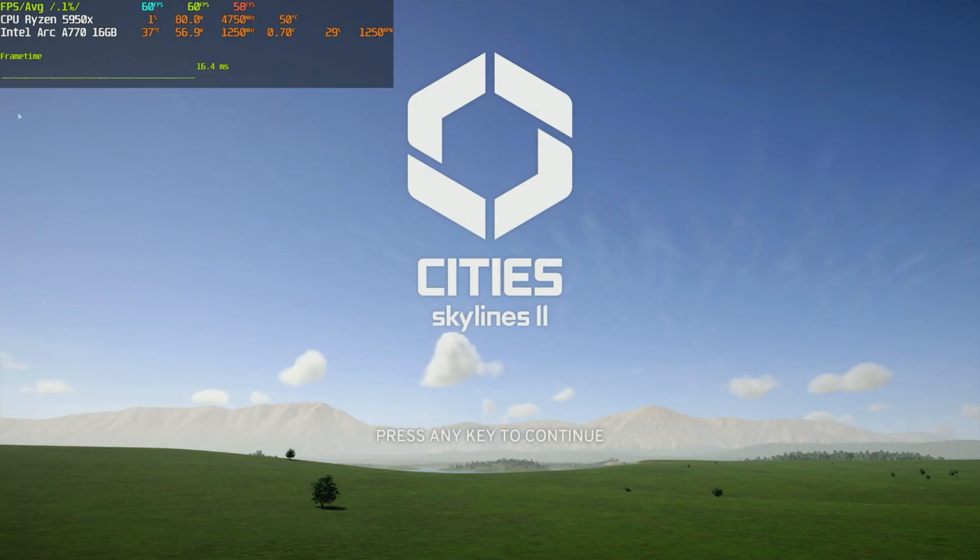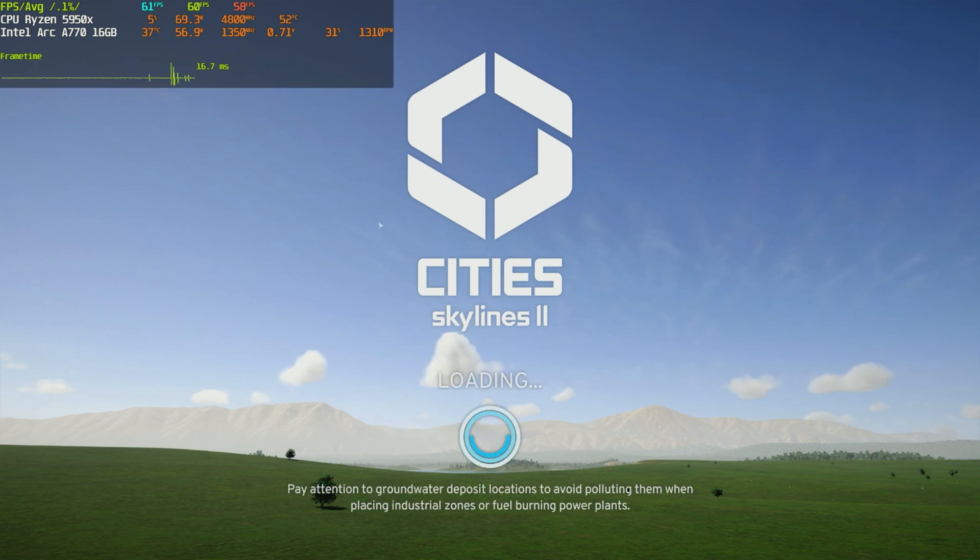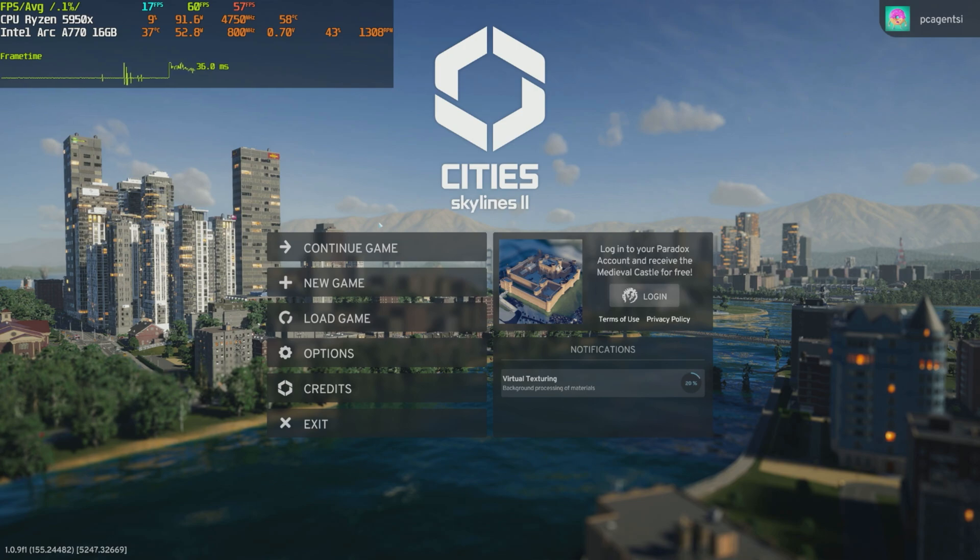Well hello GraphiKerk family, welcome back to another — this time quick video. What we'll be testing today is actually Cities Skylines 2. I've got lots of requests on Discord and even some private messages to test and push our Intel Arc A770 with this game, so yeah, that's what we are going to do today. I got it on Xbox Game Pass, so let's do it.